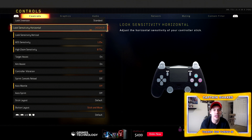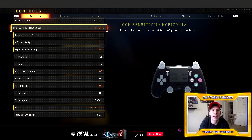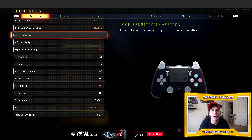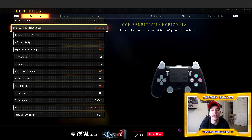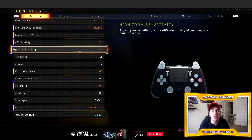There are two sensitivities in this game: horizontal and vertical. I play on an 8 horizontal and a 9 vertical. I'm actually going to drop an in-depth video on what sensitivity you should be playing on, so look for that in the upcoming days. For ADS sensitivity I play on 1.25, and the high zoom sensitivity I play on 0.75.